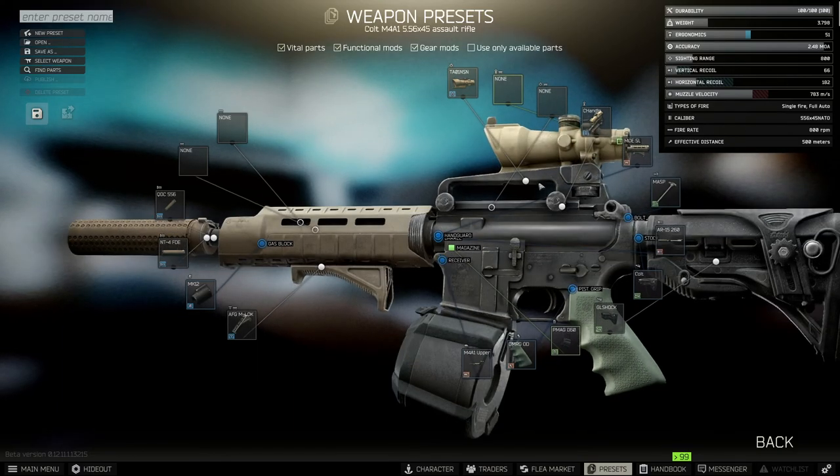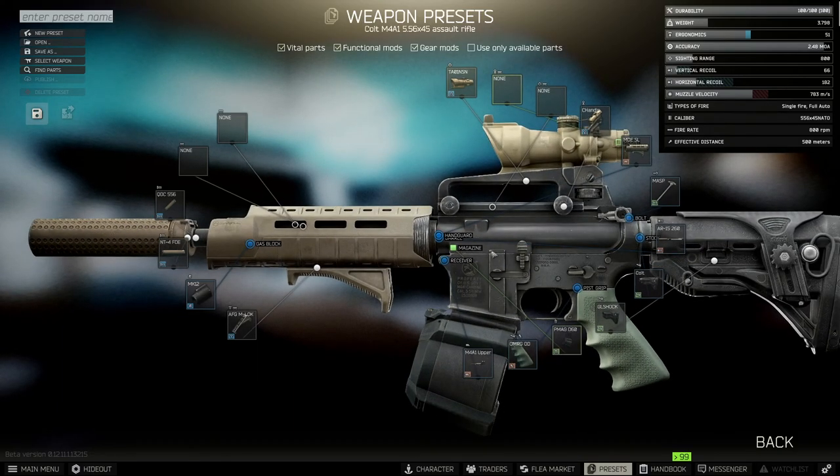Now over to the stats, because we don't actually have to build it exactly this way — there are many different ways of building this particular gunsmith weapon. What the Mechanic wants is the weight to be under 3.8, you can see we just about make it. The ergonomics has to be at least 51. The sight range has to be at least 800. And the recoil combined needs to be under 250. You can see this meets all the criteria there.